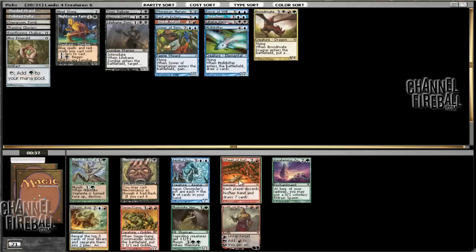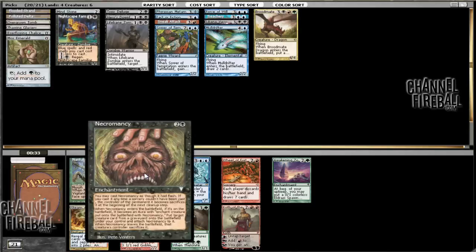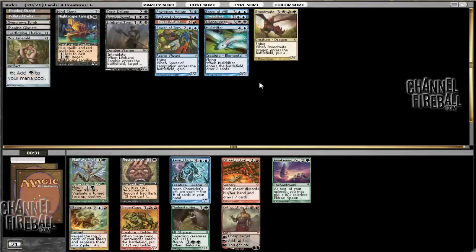We're going to take an Aeon Chronicler. There's Necromancy — that would be good with Broodmate Dragon: Sneak Attack it in, attack, get a dragon to keep, Necromancy it, get two more dragons. We need the Dragon Master himself.